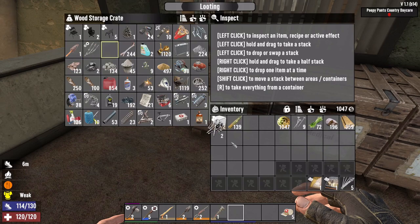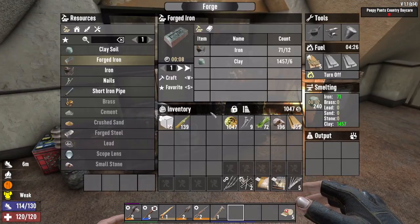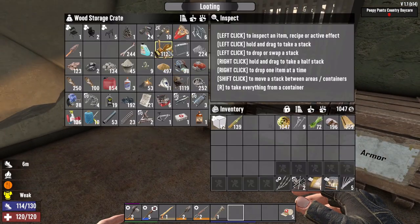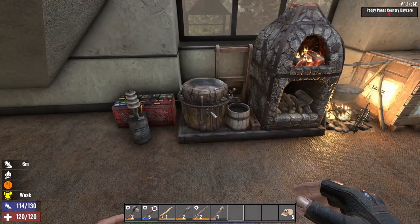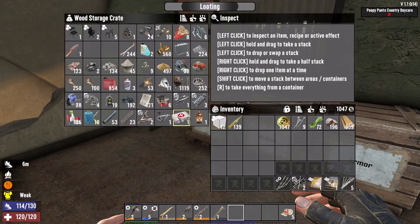We got gun parts up here - we'll sell those if we can. Bullet tips - we'll probably keep those for the 7.62 ammo. We can probably start putting brass in the forge. Let's take about half out and start smelting that down.